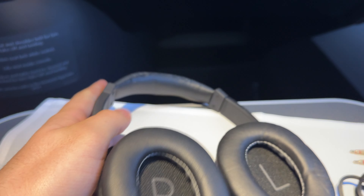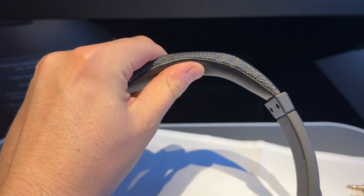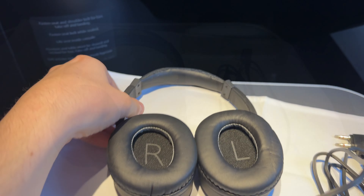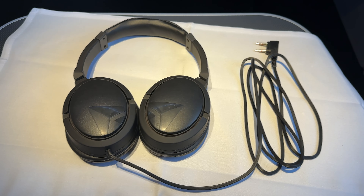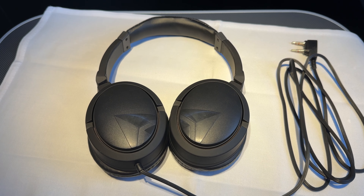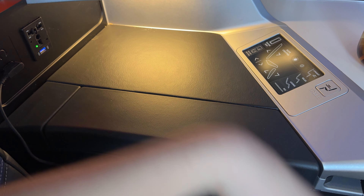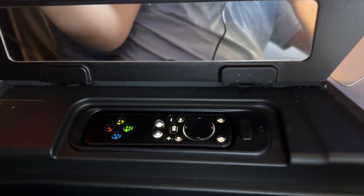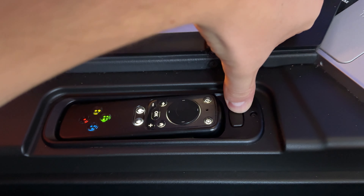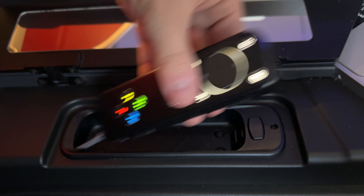The noise cancellation is certainly lackluster, and the audio quality is fine for complimentary headphones. The main plus to using these is that they have a built-in splitter for the dual plugs of our A350. Flipping up the console armrest, passengers will find a small, strangely positioned mirror and the IFE remote. Pushing the release button pops the remote up, allowing it to be removed from its holster.